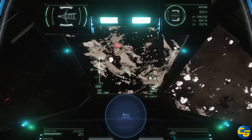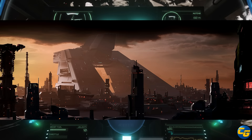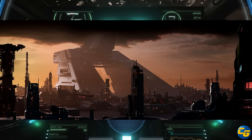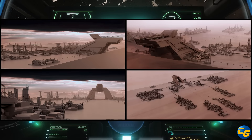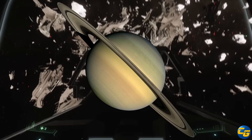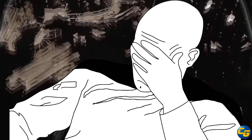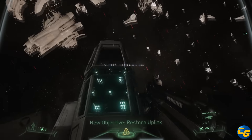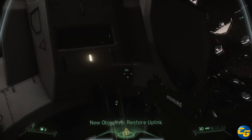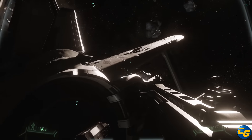They showed new subscriber images of Hurston, including early work at the location with examples of plant life that will be on the planet. It looks like a desert-type location. Around the Verse this week was really good — if you didn't watch it, it's highly recommended.